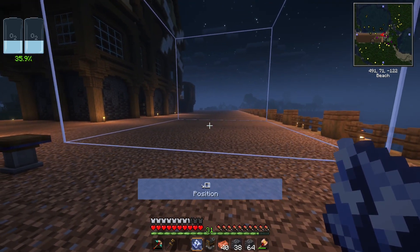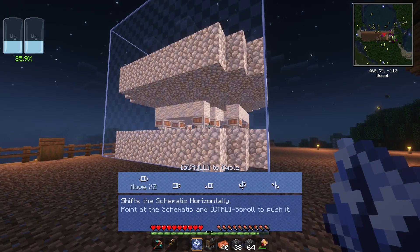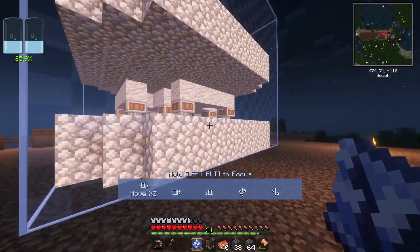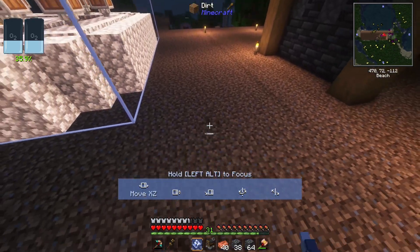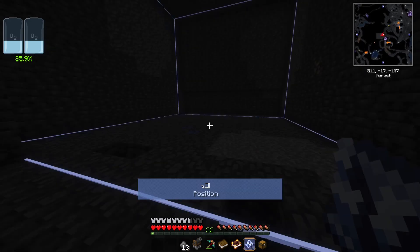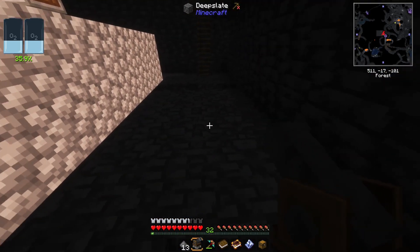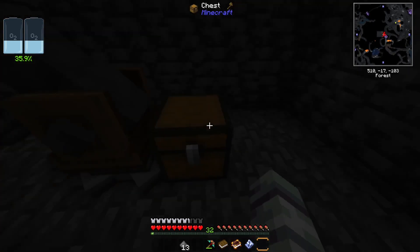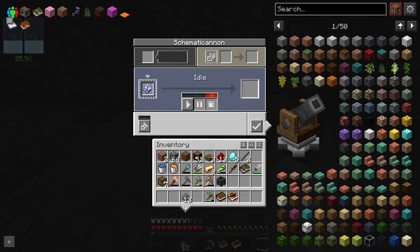Now if we hold out our schematic we get a nice little box - we can right click and it will show us a ghost of the schematic so we can see what it looks like and where it will go. This thing is 13 blocks wide in each direction and 11 blocks tall, so that's the area we'll need to dig out. We'll place our schematic down right here and it should fit perfectly. Then we'll take our schematic cannon, place that down, put a chest next to it - this is where it's going to grab all the items it needs.